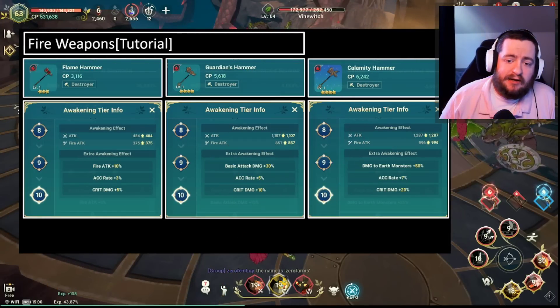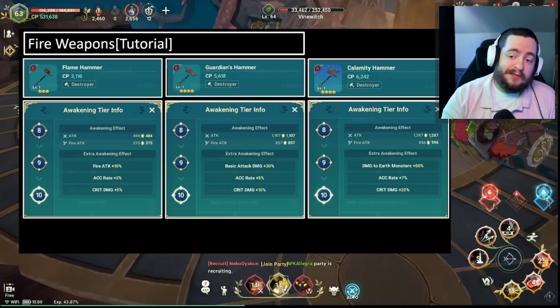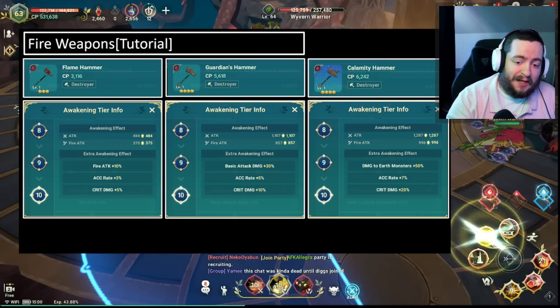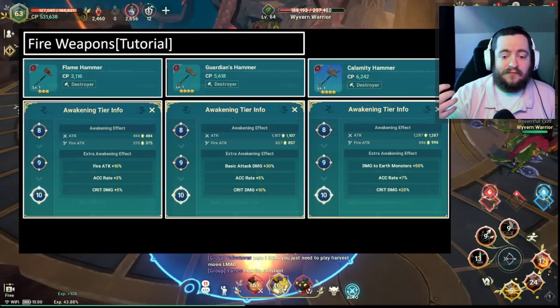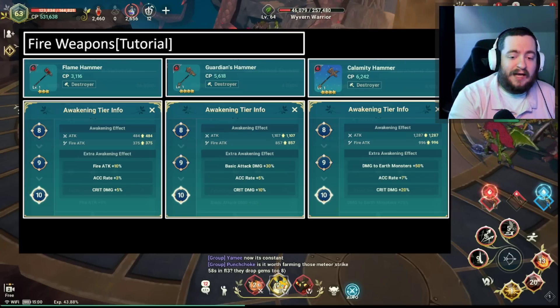You'll see here I have an example of all of the fire weapons for the destroyer class. The first thing you need to know is that the weapons have the same passives and stats across all of the classes. So it doesn't matter if it is a destroyer weapon, a gun weapon, or anything else — they are all going to have the same passives and the same stats.